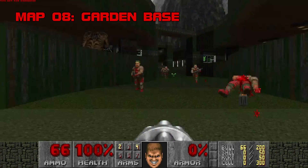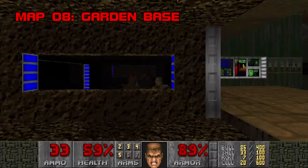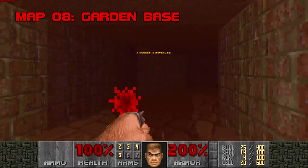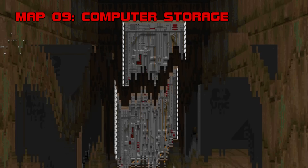Map 8: Garden Base. Alm starts to put the pieces together combat-wise, throwing a few hell knights, mancubi, and a chaingunner ambush at you, telegraphing the incoming difficulty hike without actually slowing the player down. Visually, it's a mishmash of Doom 2's The Waste Tunnels and TNT Evolution's Map 10. Scythe's secrets are obligatory at best — for instance, a random wall hiding two specters, a berserk, and a soulsphere. Garden Base is a neutral experience — like retail Doom, but more conservative. Grade C, Difficulty D-.